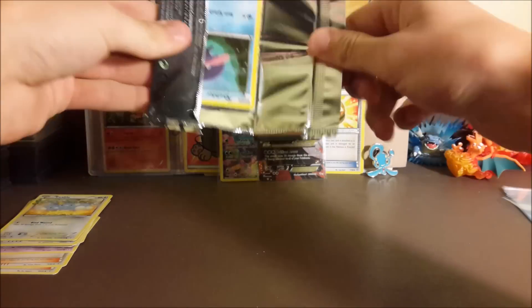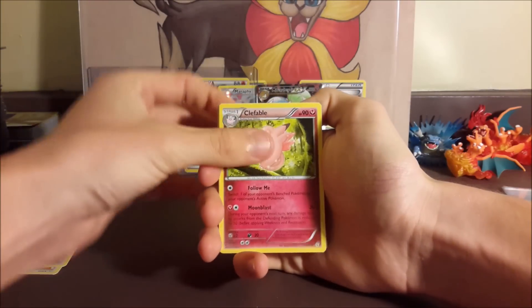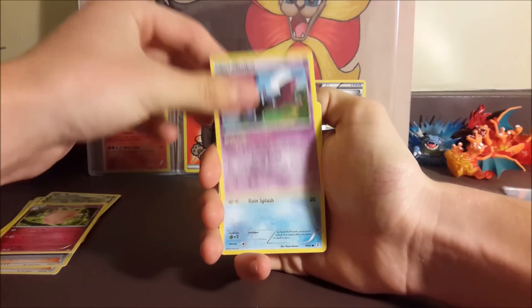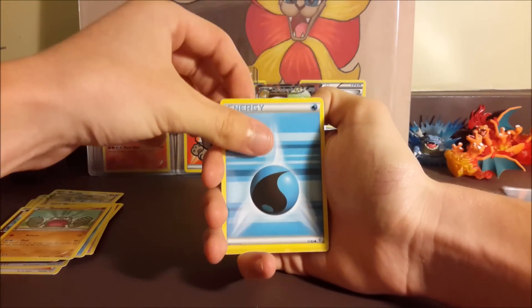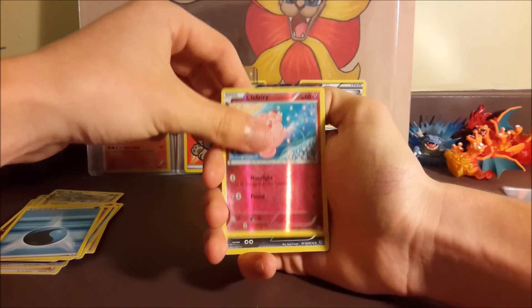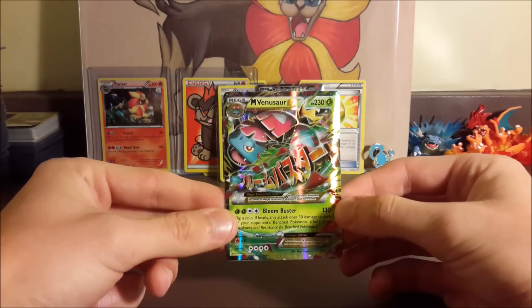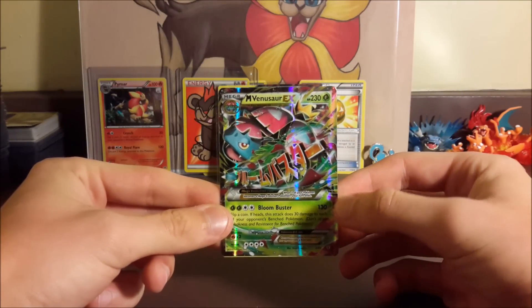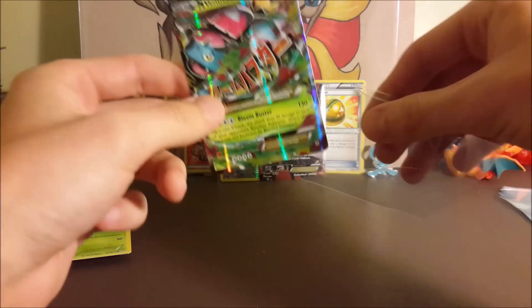Our last pack is a Pikachu pack, hopefully we can pull one of our teammates. We got a Slowpoke in one of them — I can't remember. Celebi, Golbat, Shellder, Clefairy, Geodude, Water Energy, a reverse Clefairy, and a Voltorb Radiant Collection holo — a Mega Venusaur EX! Nice, I think it's my second one actually. Then a Chikorita. No teammates but we did get another three points in this pack.